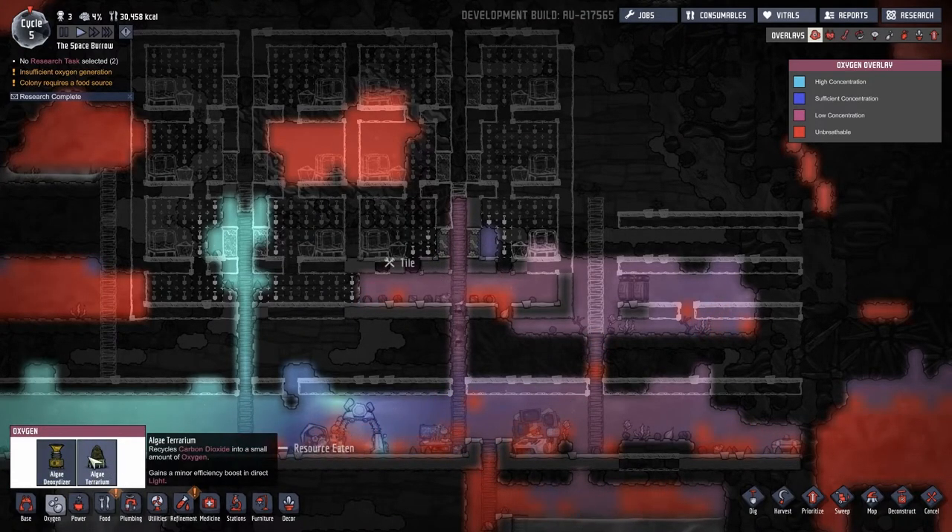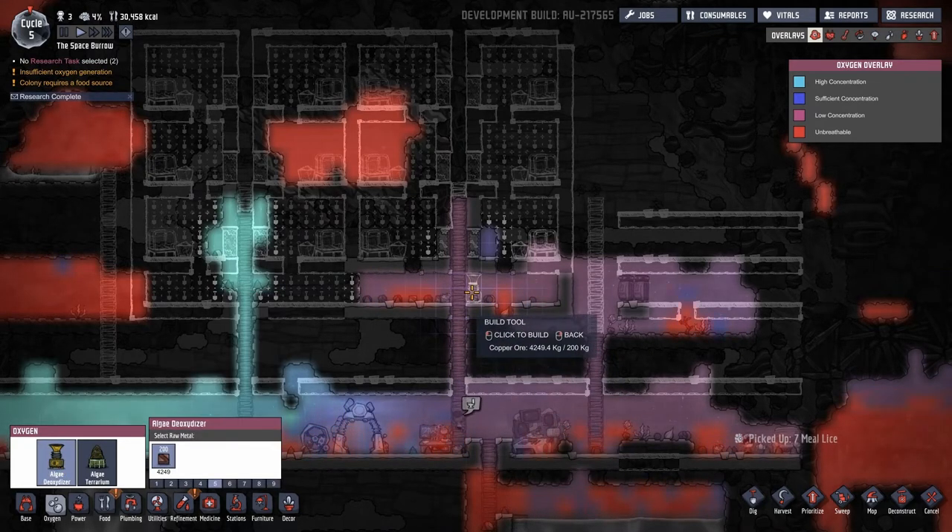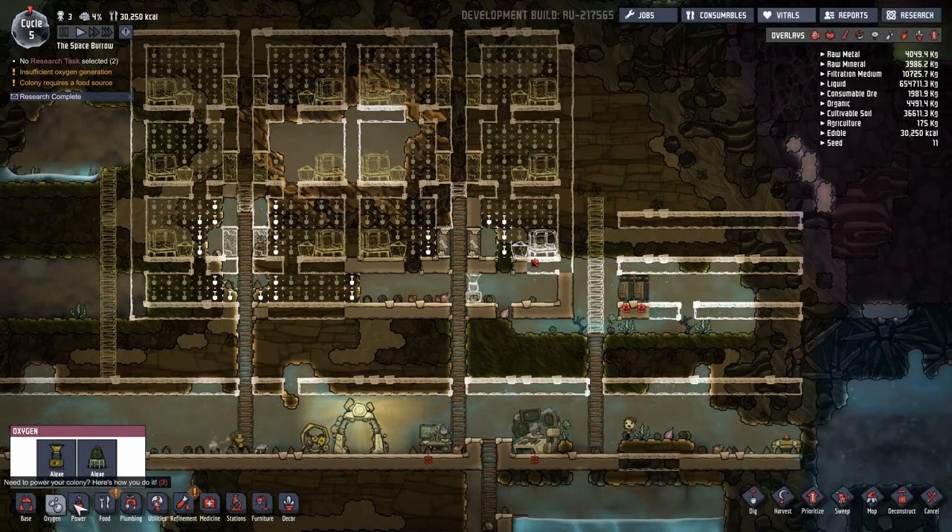That noise was research completing. Here's our algae terrarium. But the algae deoxidizer - that doesn't make sense to me. It makes oxygen, not deoxygen. Unless we are extracting the oxygen out of the algae by deoxifying the algae. Power, electrical - let's dive up this pathway.